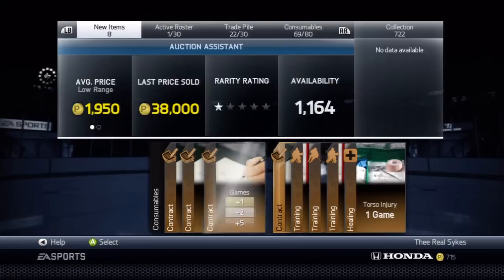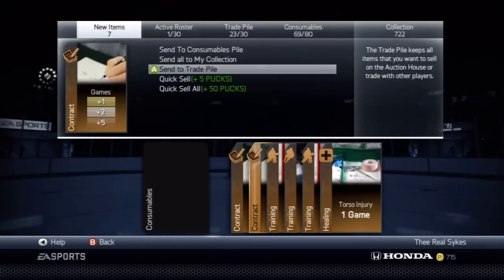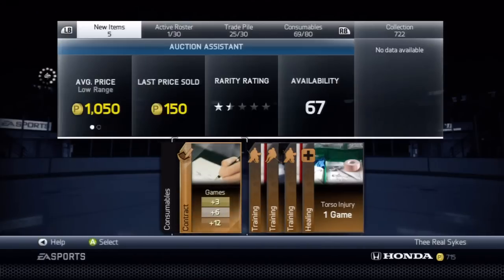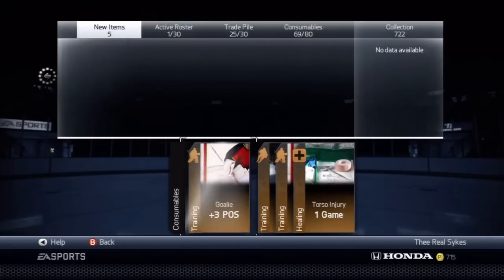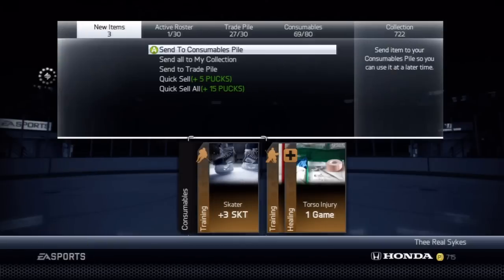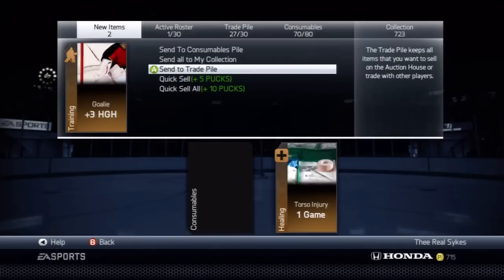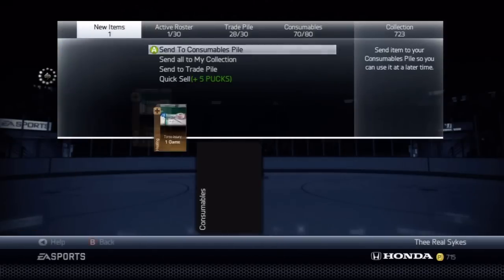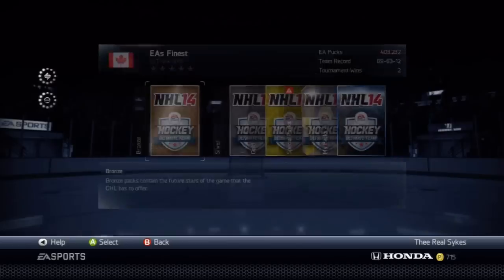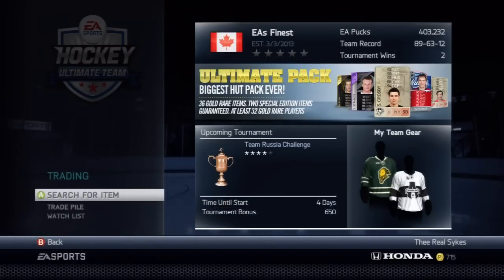So these contract cards — I'm going to throw them all in my trade pile and show you. All this stuff is going to go to my trade pile except for the skater training, which I use for the method I showed you guys last time with the goalie stuff. The skater training will go to my consumable pile because I use it and I can make more money off of it without having to spend money. It's actually just a pure profit card for myself. We're going to buy one pack and I'm going to show you guys what I list them at and what I make money on.